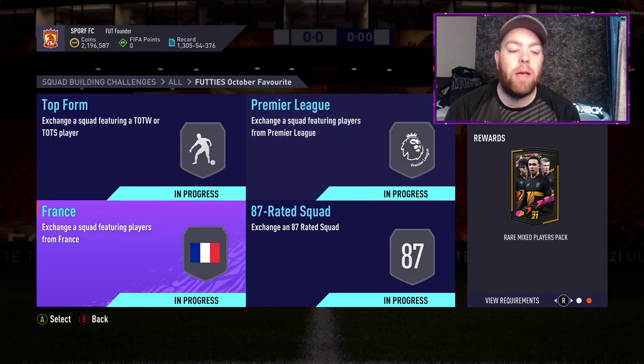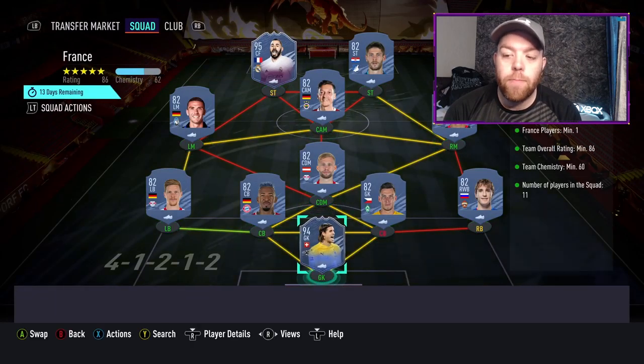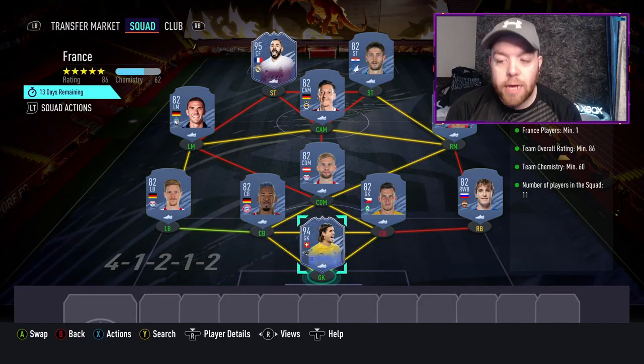Once you've done that 85 squad, we're halfway through and you've got a Prime Mixed Players Pack. Next we're onto France, which gets you a Rare Mixed Players Pack. You need one French player, 86 rated, 60 chemistry — 11 players in the squad so this hits it by two chemistry.